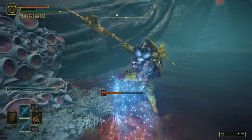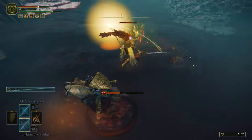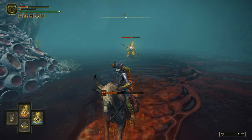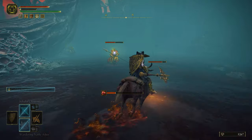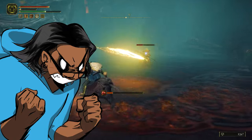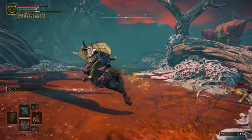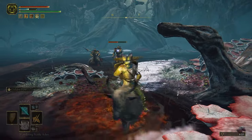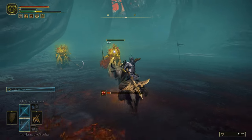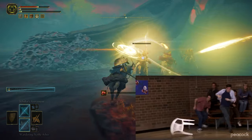They can be a real threat in groups of two or three, especially since they can cast a buff on themselves that probably ups their power and defense, and then they really become hard to deal with — especially because they like to clump together. So if you try to go after one, you might actually be close to the other two, just enough so that they all wind up their attacks one after the other. If you block one, you're going to get hit by the other two, or you'll dodge one and get hit by another. It can be so frustrating.